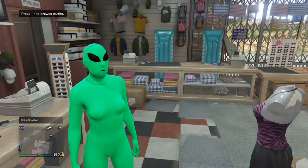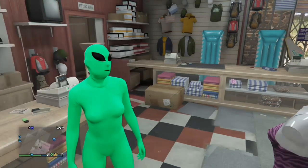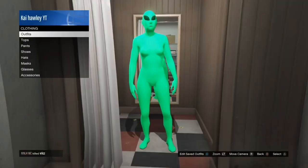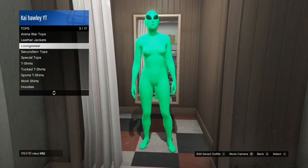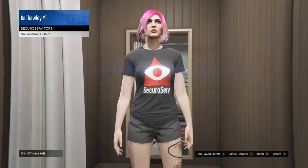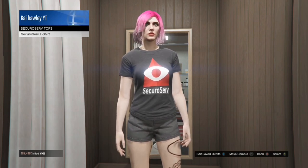Sometimes it does not save onto the outfit, so you've got to keep trying it on different outfits. The bodysuit I would say is the worst one to do it on because it doesn't really save. Make your way into the changing room, go down to tops - it's sometimes a bit laggy so you have to press it quite a lot to get into tops. Go over to the top you want a logo off and hover over that top, but do not press A - do not put the top on, just hover over it.